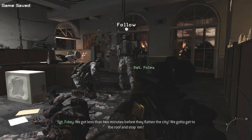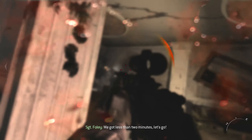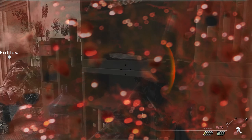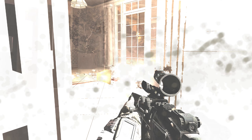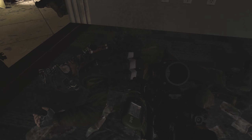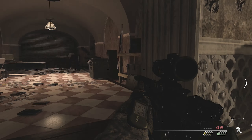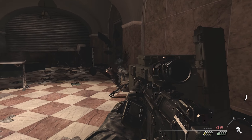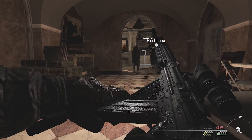We got less than two minutes before they're flat in the city! We gotta get to the roof and stop them! We got less than two minutes! Let's go! This is 2-2-5-1 to any friendly unit in DC. Hammer down and get in the flag time, indeed. Hammer down and get in the flag.